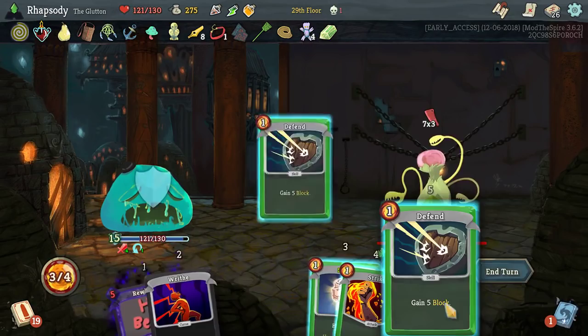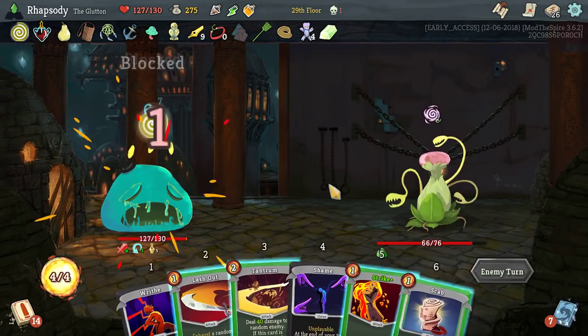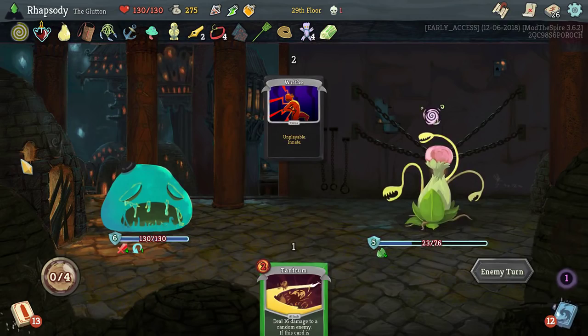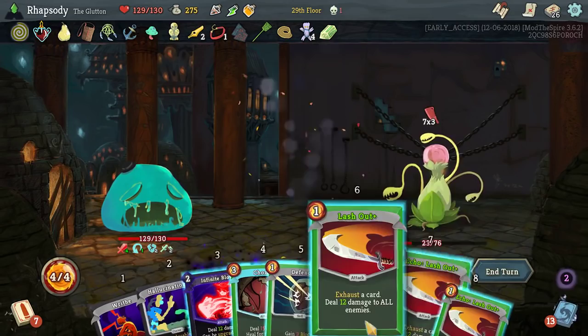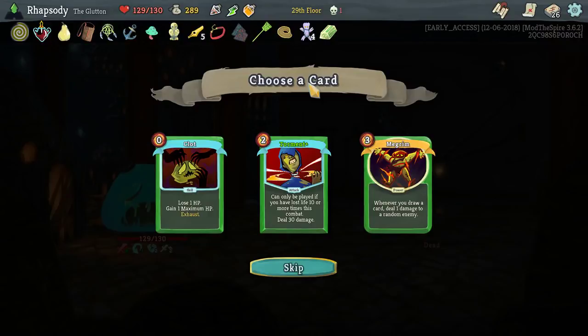So what we're going to want to do is upgrade that Rewind so it's in the discard pile at the start of battle. Not the card I wanted to Exhaust there, but okay. Clot — lose one HP, gain one maximum HP, can only be played if you've lost 10 or more life times this combat. Deal 30 damage. Whenever you draw a card, deal one damage to a random enemy, upgrades to 2 damage. Migrum is probably going to be ridiculous for us — we draw a lot of cards when those hunger pangs go off.